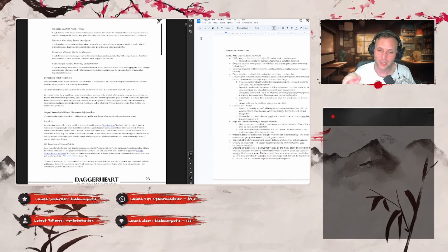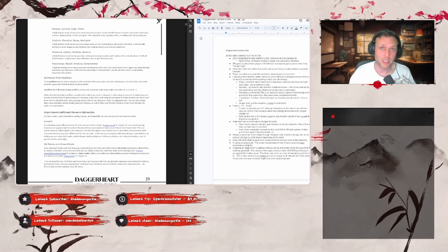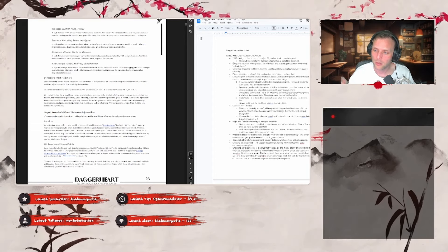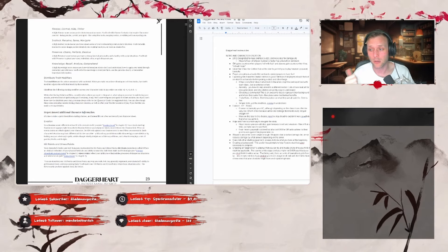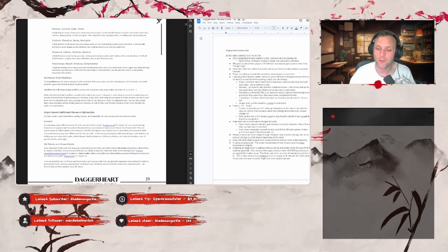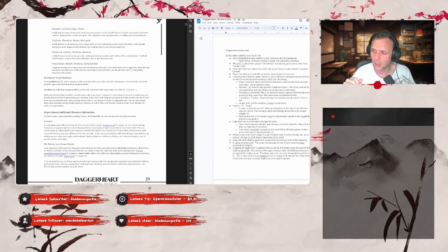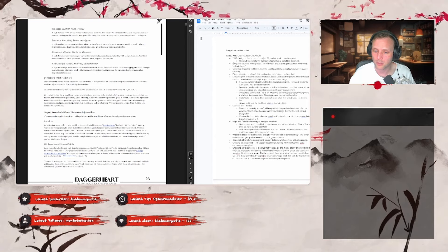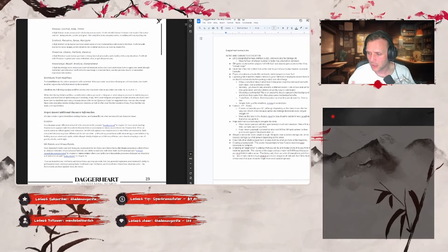The next part of character creation covers evasion, HP, and stress. Evasion is essentially your armor class — the number the enemy has to beat to hit you — depending on your class and armor. Your HP and stress points are also determined by a variety of things: your heritage, class, and so on. Your HP might feel really low — maybe five or six hit points — but that's fine because the way you take damage is completely different to D&D. The layout is kind of annoying here since it tells you to skip ahead to a different chapter for the full details.